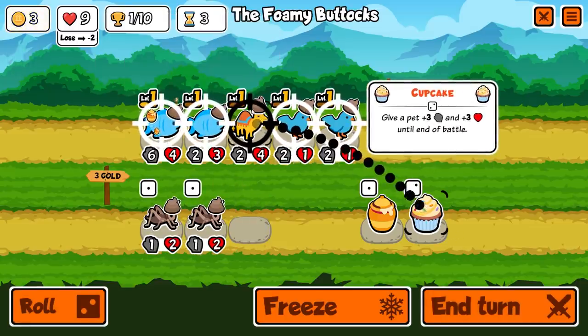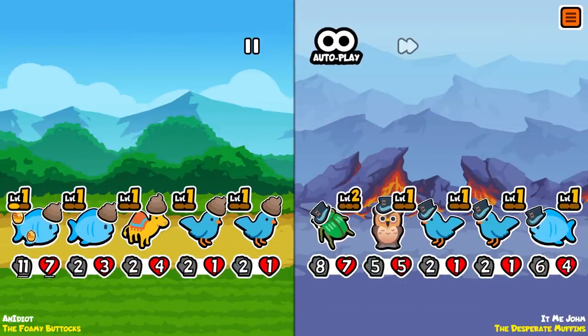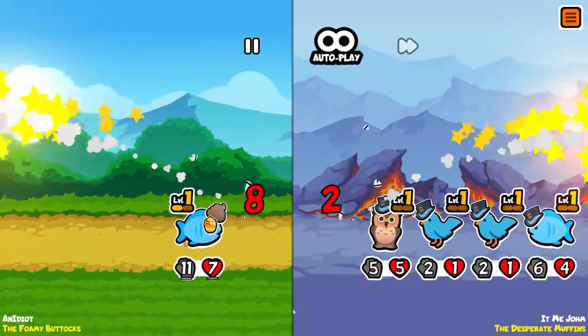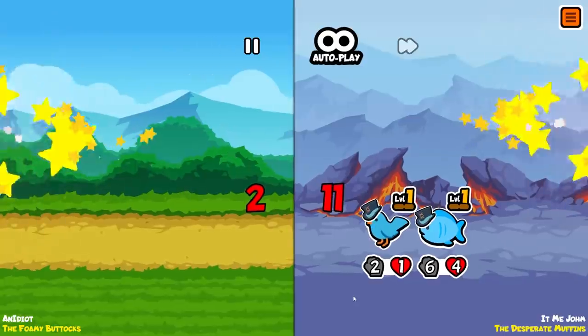We're going to give a cupcake to the fish, who is now up to 11-7. It's round three. I'm hoping that can carry me through if need be, though the opponent's going to be a nightmare. We managed to get through that. Now it's my turn to hit with my strong units, but we're only going to get through a few of them before dying.